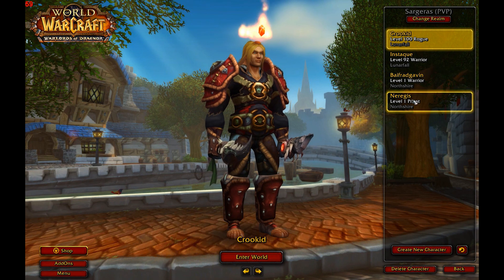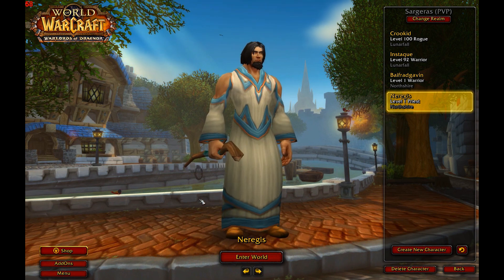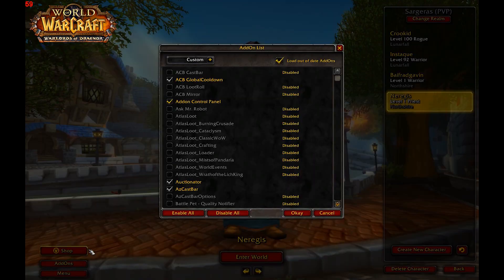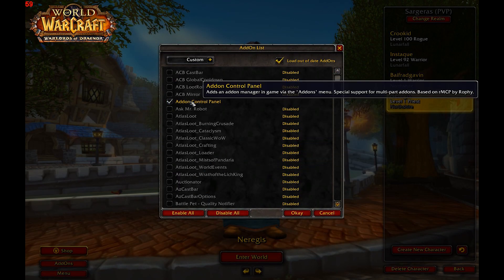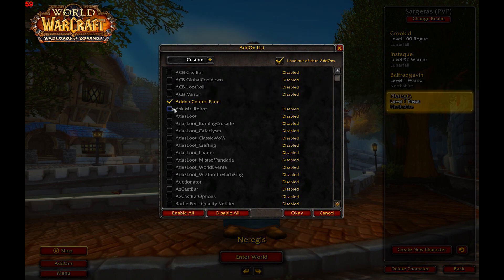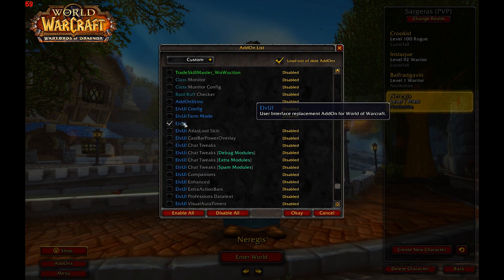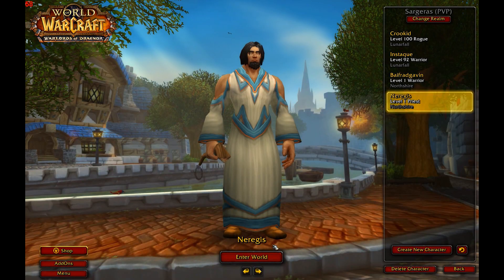I have a level one character here so I can start from scratch like I've never installed the UI before. What you want to do is hit Add-ons on the left and just hit Disable All for now. You want to enable Addon Control Panel, so make sure Addon Control Panel is enabled and everything else is off. That's all — just have Addon Control Panel ready.